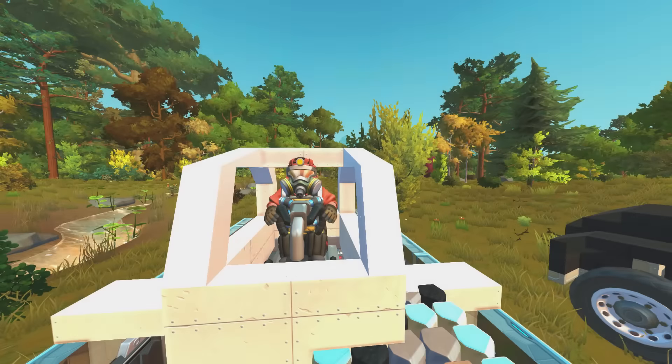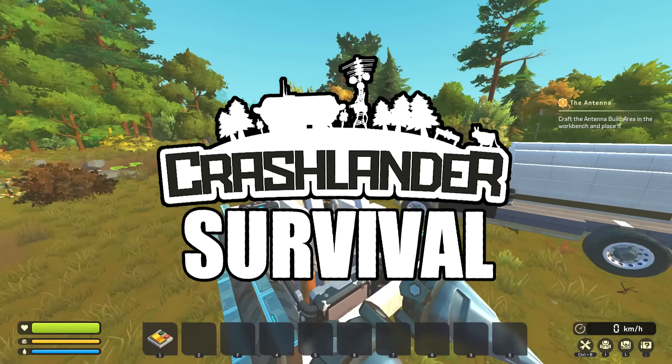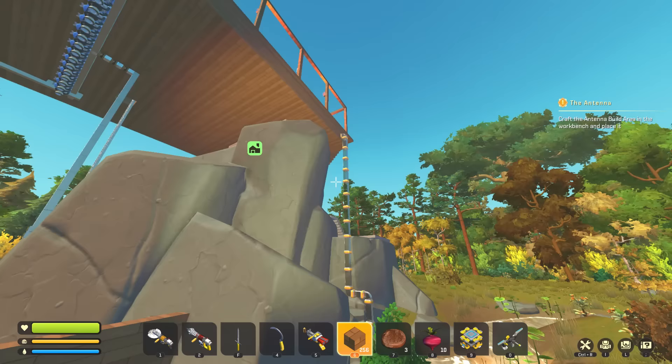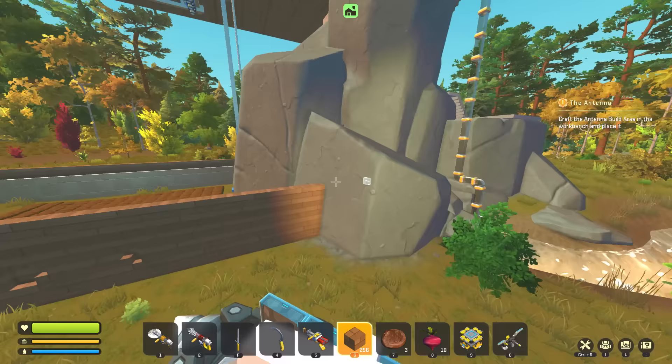What's up guys, my name is Con and we're back today with more Crash Lander survival. Today we're going to do some base improvements — we're going to build a garage level here and then we're going to move our watering system down to make the farming a whole lot easier, and we'll probably improve the water pump at the same time and save ourselves a bunch of vacuum tubes.